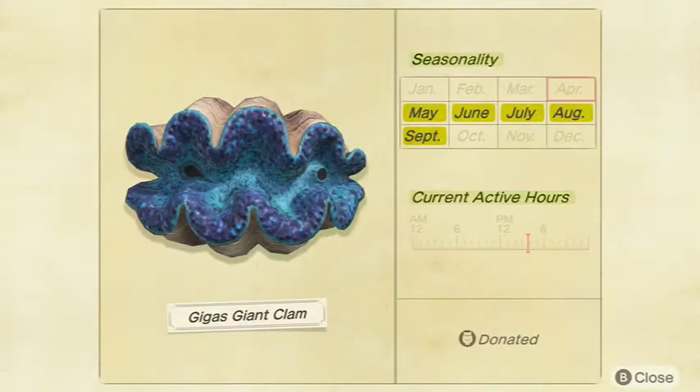Next we got the Gigas Giant Clam. This one is kind of tough — every time I catch it is by major coincidence when I'm not looking for it, and whenever I look for it I never find it. It is one of the rarest sea creatures in the game. It only sells for 1,500 bells at Nook's Cranny, which seems low for how rare it is. They are a huge shadow size and available all day in May, June, July, August, and September in the Northern Hemisphere, and January, February, March, November, and December in the Southern Hemisphere.